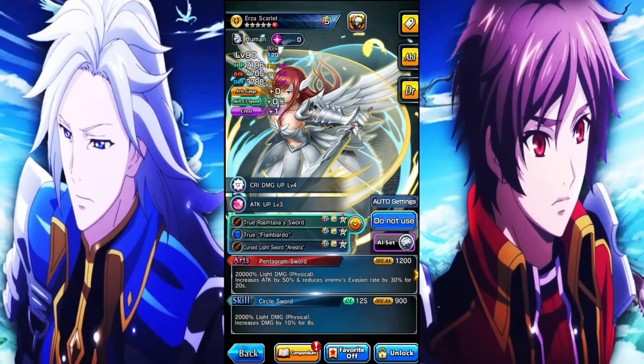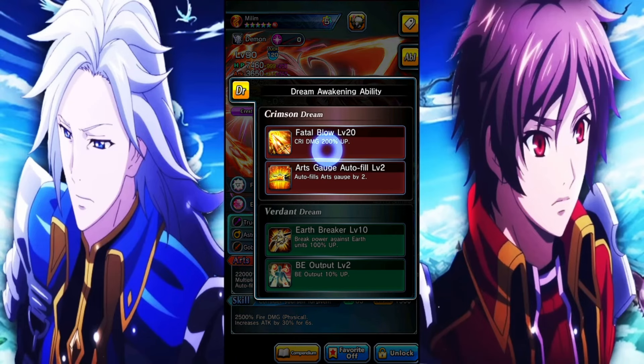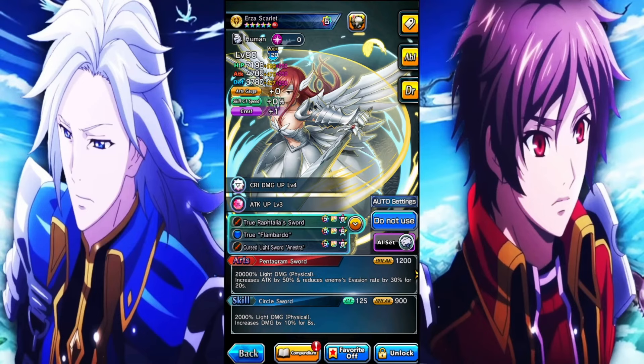These awoken damage dealers, when they get dream awoken, I'm never too inclined to use them because most of the time they're only good in very specific situations. A character that got an amazing dream awakening who is actually a damage dealer and is currently available on global is Fire Mylene — she got 200 crit damage and her true art was buffed to practically almost 70k, at 63,000, and it just works so well. I was really hoping Urza would get a similar treatment. The thing that helps these attackers the most is giving them another raw damage buff — if you're not buffing the modifier, giving them 100 or 200 more crit damage would help so much. For Urza specifically, I think buffing raw damage would be the better option since she already buffs her own crit damage.